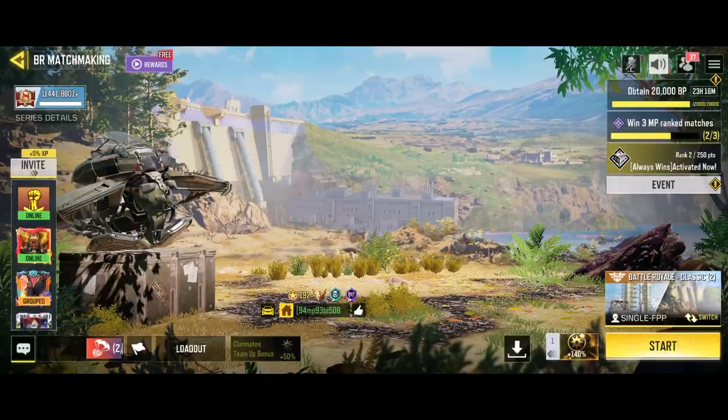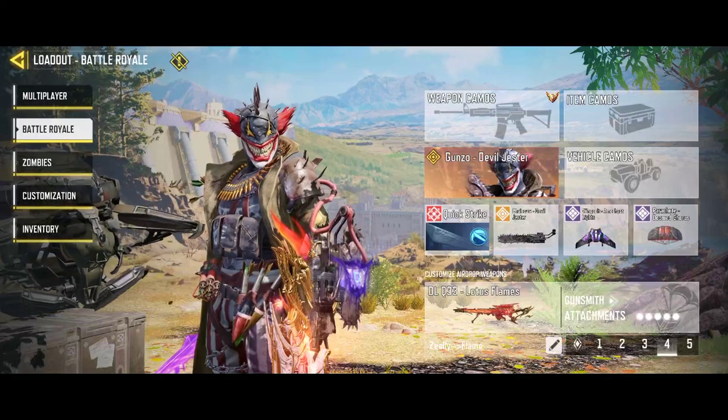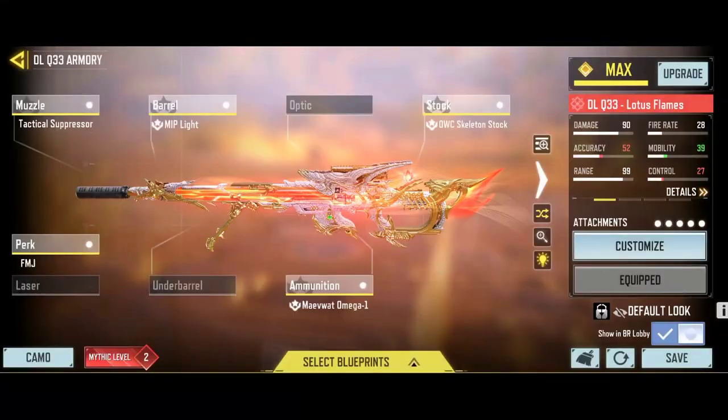So anyways guys, that is it for the video. Just to reconfirm the last build before you guys head off — this is the build. The only difference is probably the FMJ that I swapped for Sleight of Hand, which I will change in the MP to FMJ. So basically it's the same build. I hope you guys enjoyed the video. Be sure to drop a like and subscribe. I will try and upload some zombies soon, so stay tuned for that, and stay smiling.